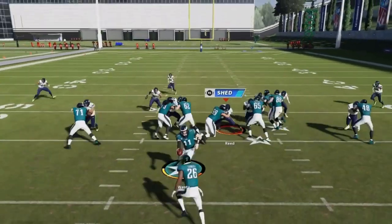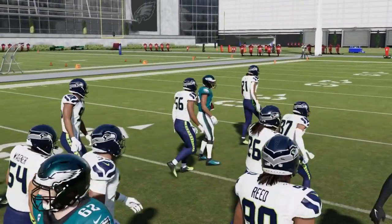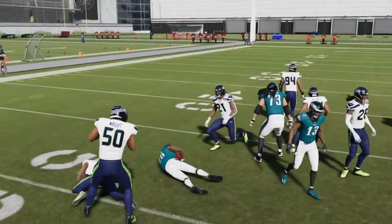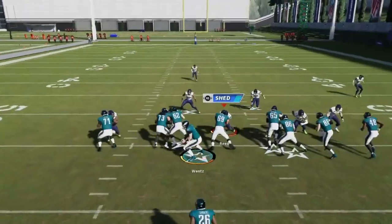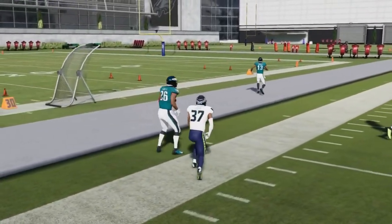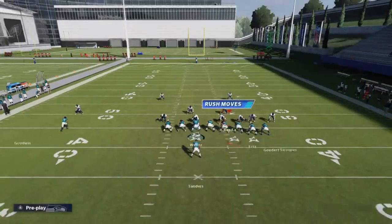Next we got the HB Inside Zone. Because of how the formation pulls, you can get some good inside runs, but you can also kick it outside — it's a really good outside run as well. That guard does a good job of holding the point of attack and creates a lane. By the time you get there, he peels off, and that receiver just blasted the cornerback to the background. A really consistent run.